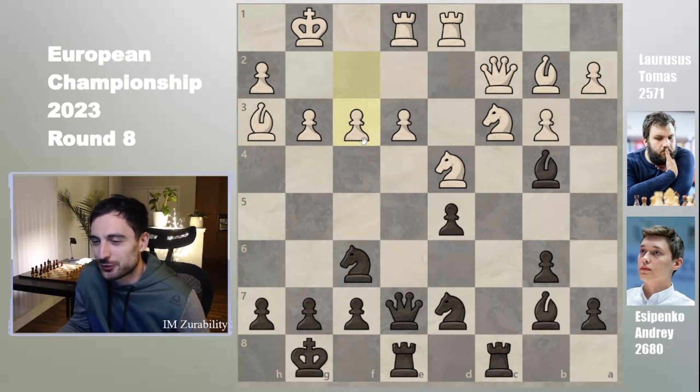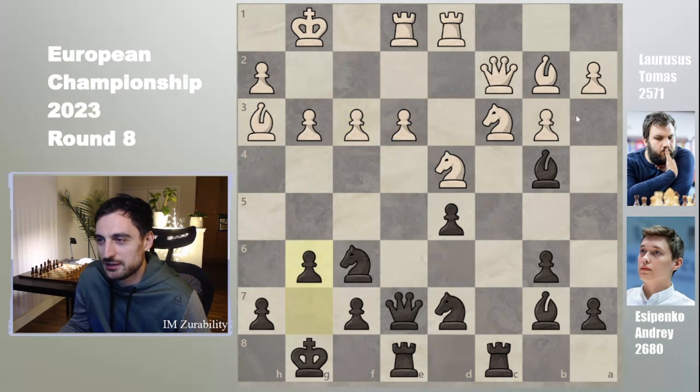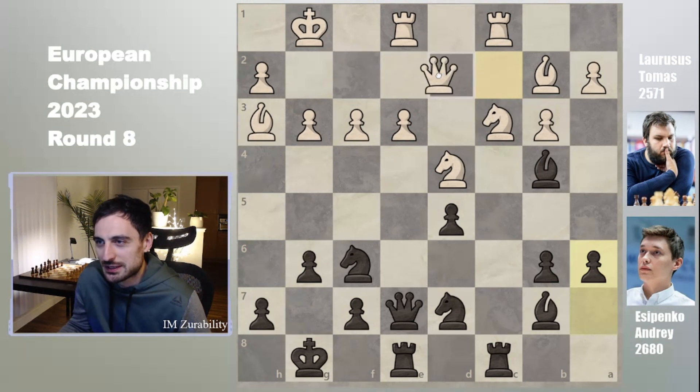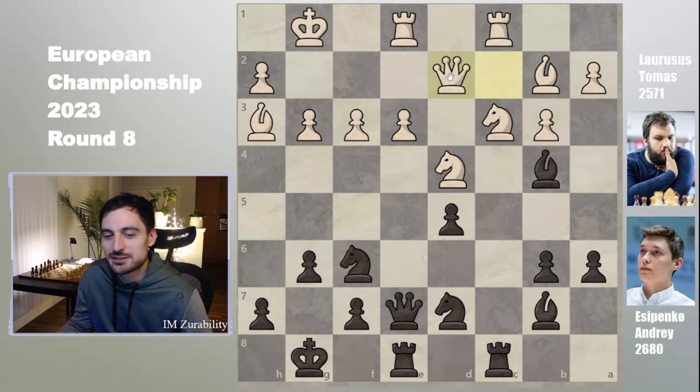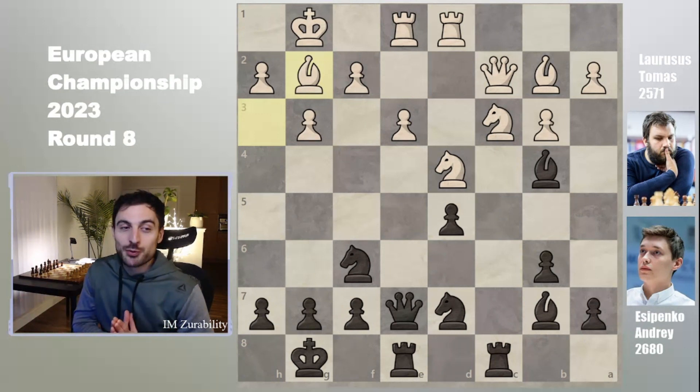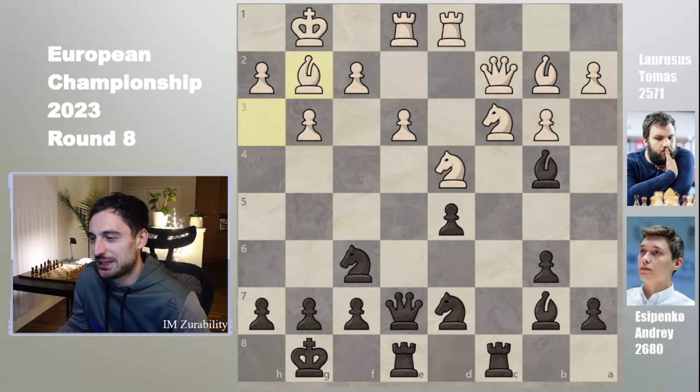The f3 move, however, is not easy for a human to make if you don't know it — you are weakening your own king and your own e3 pawn. Black would probably play something like g6 to not allow knight f5, and then rook c1, a6, queen to f2 or d2 — still a very balanced position where the computer gives zeros. But bishop g2 was played in the game, and now Andrei Esipenko unleashes his preparation.